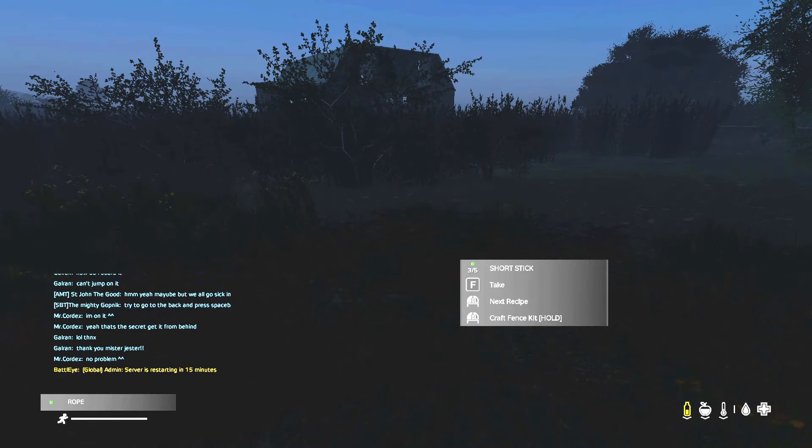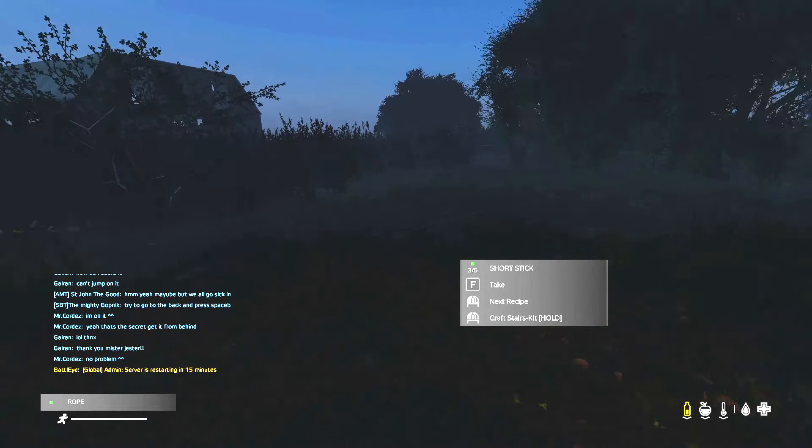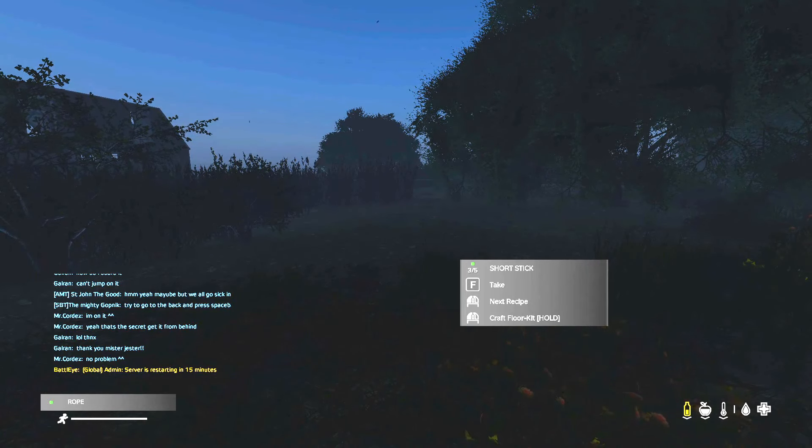You can craft either a fence kit — which is the standard vanilla base building — or you can craft a floor kit, a stairs kit, a ramp kit, or a wall kit. Those are the four you can craft with a rope and a stick. So we're going to craft a floor kit.